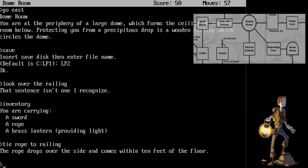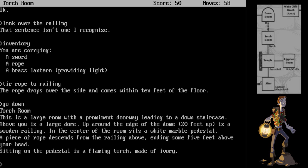Go down. The torch room. This is a large room with a prominent doorway leading to a down staircase. Above you is a large dome. Up around the edge of the dome, twenty feet up, is the wooden railing. In the center of the room sits a white marble pedestal. A piece of rope descends from the railing above, ending some five feet above your head. Sitting on the pedestal is a flaming torch made of ivory. Instead of touching that right now, let's just go south.